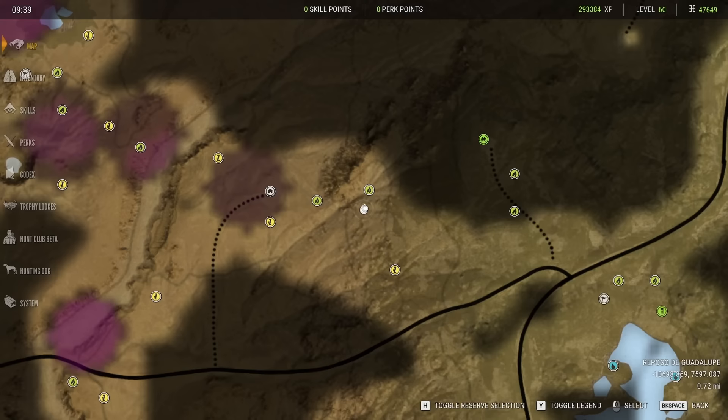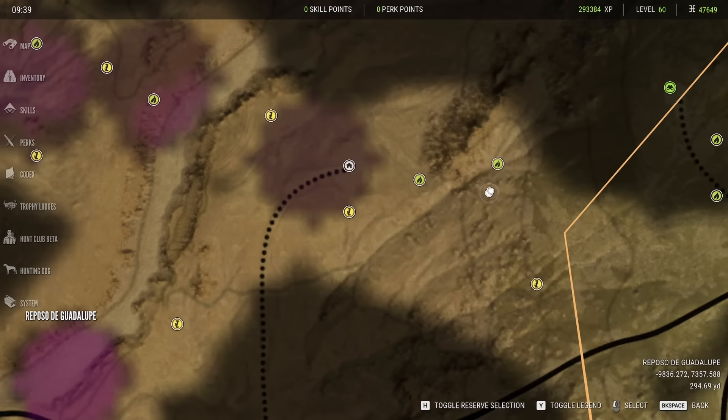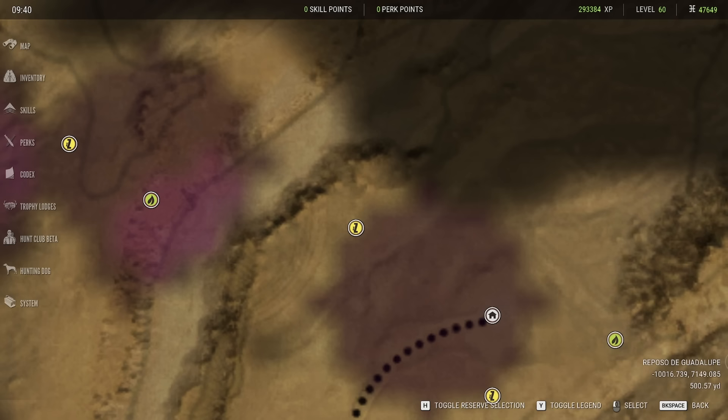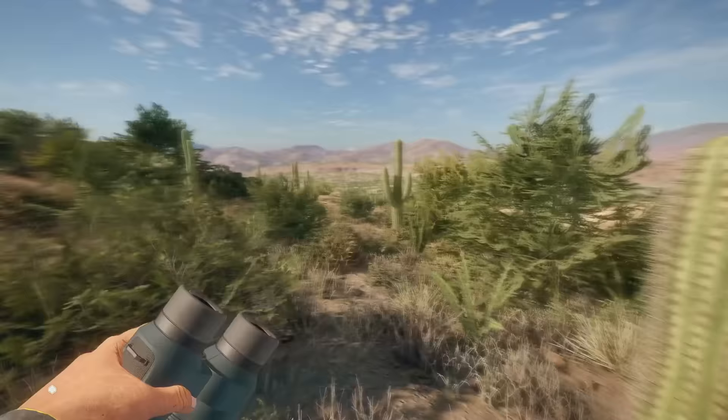If I check my map here, we are pretty near — oh, that's a coyote zone. We should be pretty near a... Mexican bobcat zone. 11 to 1400. Not quite there yet, but they are in this area. So we're gonna run this way and see what we can find. Like usual, I'm gonna be putting the loadout that I'm using in the description.